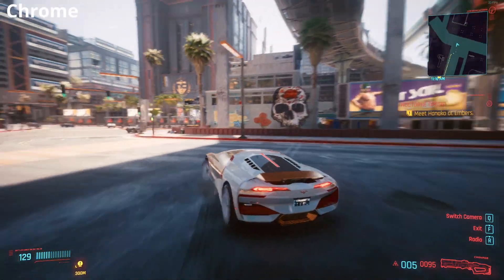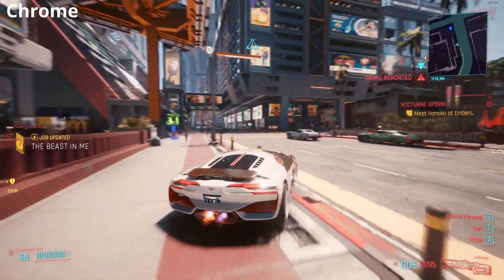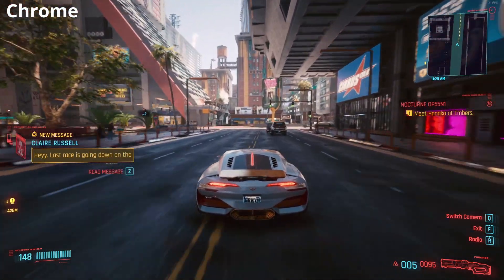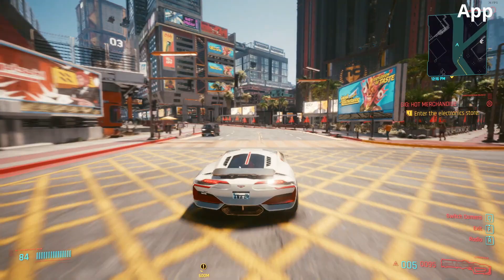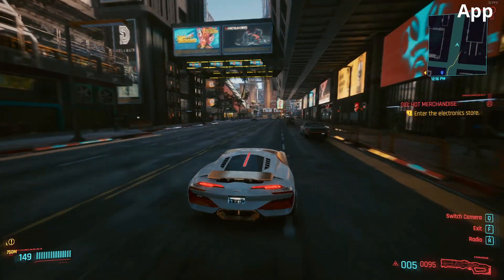I'm not quite sure how Chrome is rendering this better than a native app but it certainly seems that way. As we look at Chrome full screen you really wouldn't be able to tell that this wasn't running a native app. Switching back to the app version, we see a little bit more blurriness around the edges of objects and it does seem to drop the fps a little bit more, or it's just a little bit more obvious.